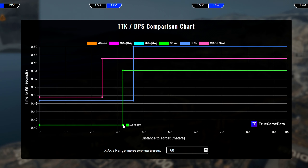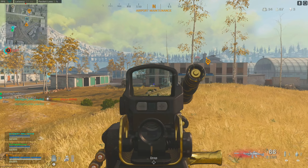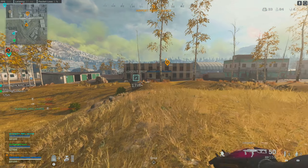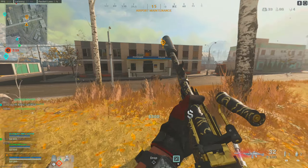The AS Val kills the absolute fastest, but one thing you need to keep in mind is that if you're using one of these three guns at close range, you don't get the overall benefit of the mobility you would get with an SMG. You're not going to be moving as fast with any of these three guns as you would with an MP5 or a MAC-10. That is a really important factor you need to consider for your playstyle, but if you can get over that, we'll take a look at the following four guns.